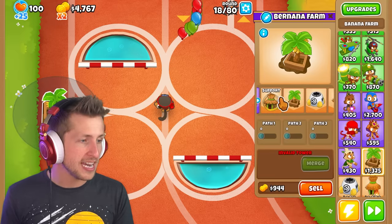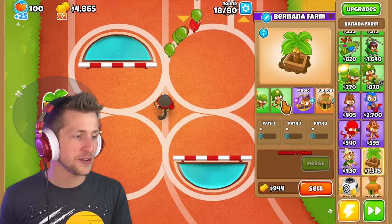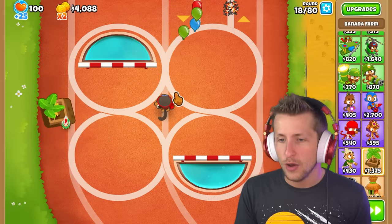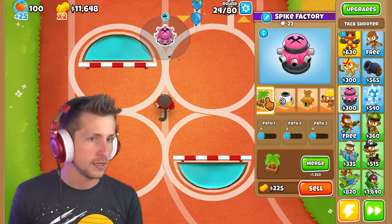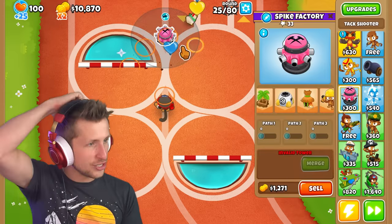What if we go the other way? What if we start with a banana farm and then merge a dartling gunner into it? There's no way — merge. Wait, now I can turn the banana farm and rotate it like a dartling gunner! And if we put a tax collector down and merge it with a banana farm, what happens? It gives us a chicken.